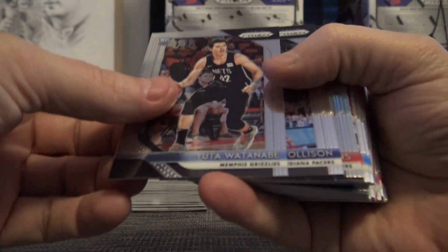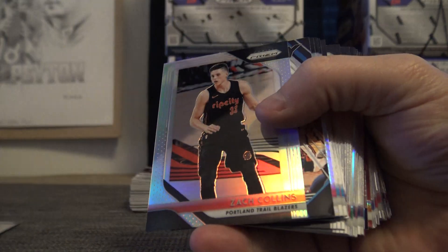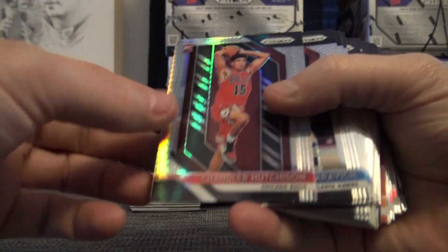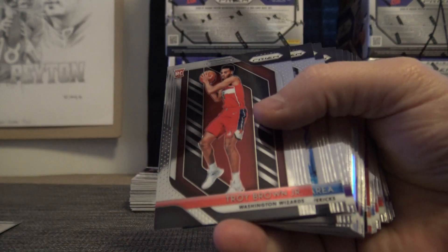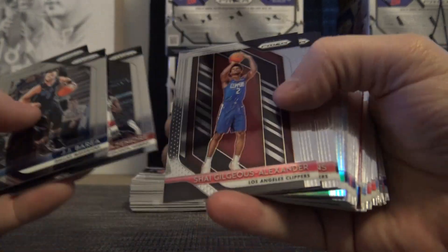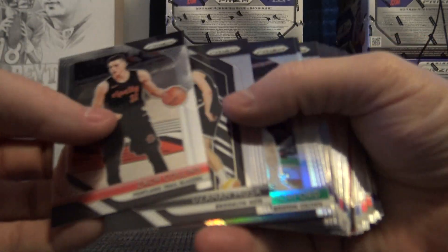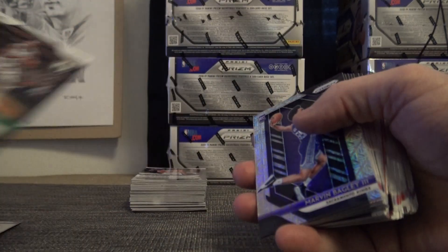Karaks is eight. Wontanabe is six. Zach Collins is one. Kristap Porzingis is six. Chandler Hutchinson is zero. Troy Brown is three. I've got to remember to pull those Shays — Shay is four. Doesn't have a logo on it. Musa is eight. Horford is eight.